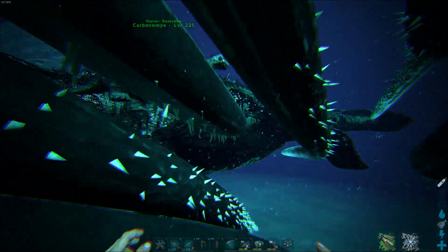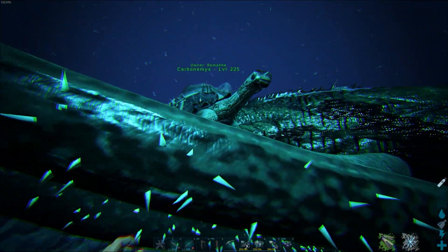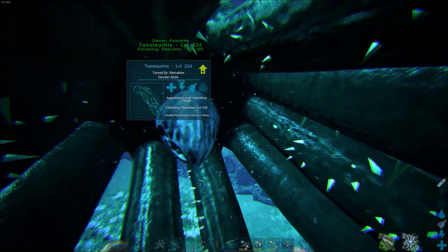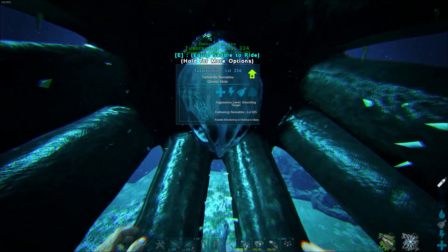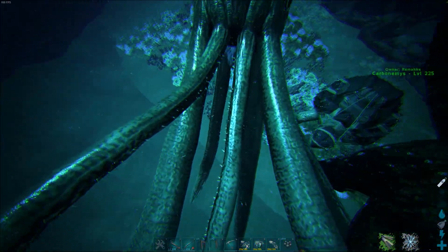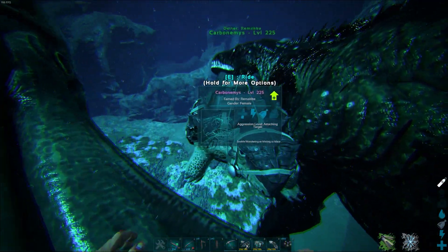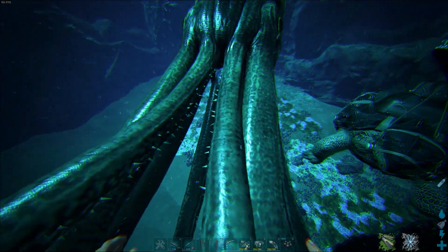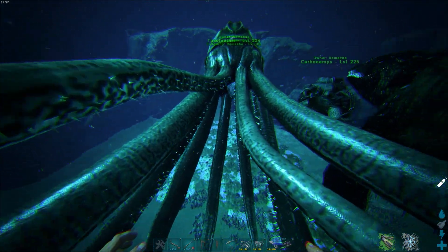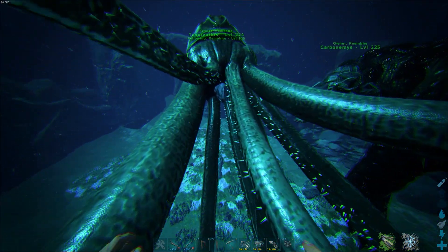After feeding it for a while, it will let go of your creature and then you have to escape — a quick creature would obviously be better for that. Then you have to wait until the Tuso is hungry again. I would recommend taking multiple Carbos with you so that if one Carbo dies it's not too bad, and then come back after some time for the next feeding run.